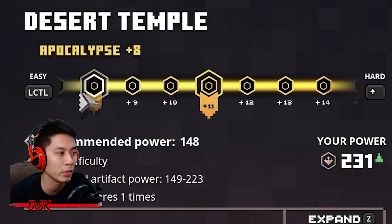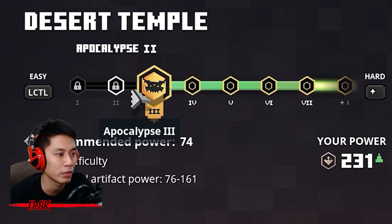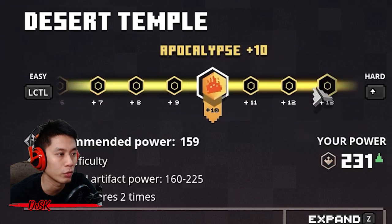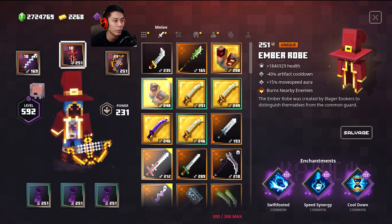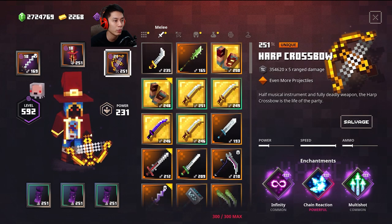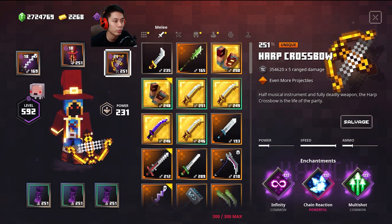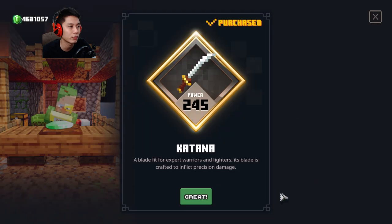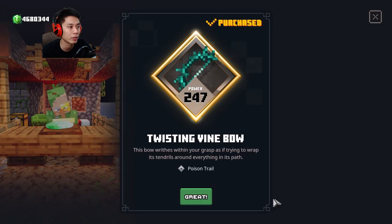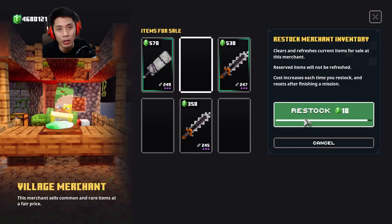To farm all these items faster, choose a difficulty where you can one-shot with your ranged weapon; if unsure, select the easiest difficulty. If your power level is around 250, Apocalypse Plus 10 is a good choice. Equip armor and artifacts that increase movement speed, a melee weapon with Prospector and Looting — not necessary but a bonus for earning emeralds. Use a Half Crossbow to kill much faster; Lightning Half or Skater Crossbow also works. You can buy these from the merchant and restock when you have emeralds.